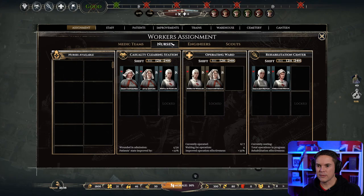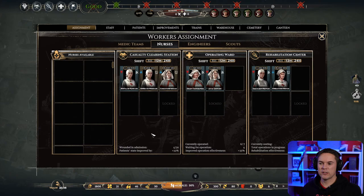Nurses — the operating ward — you're going to go on 12-hour shifts before you get exhausted. Let's put all these on 12 hours. I'm going to bring the tired ones out, put two fresh ones in on 12 hours, and the tired ones go on the other shift to rest — they already look exhausted. That's going to run around the clock, which is fine. No scouts to worry about.